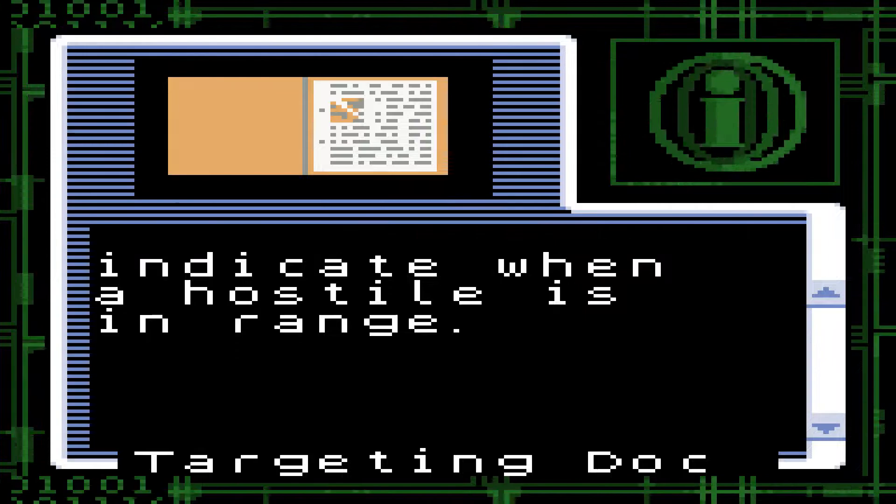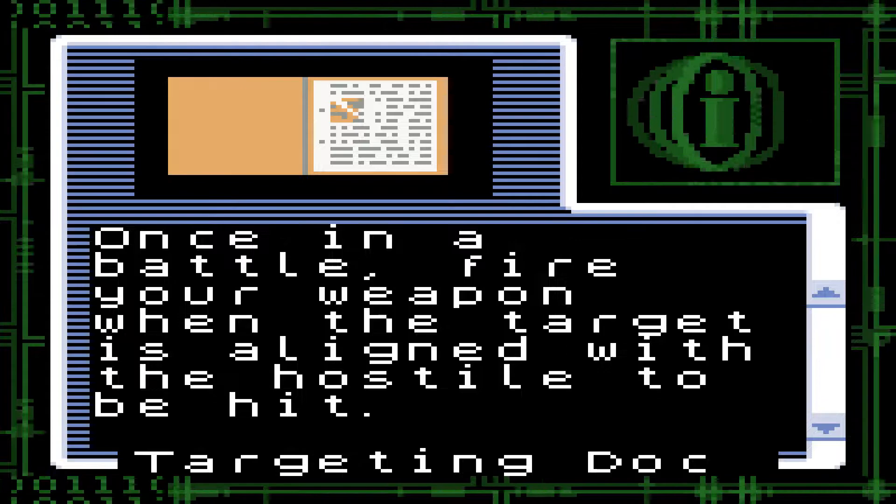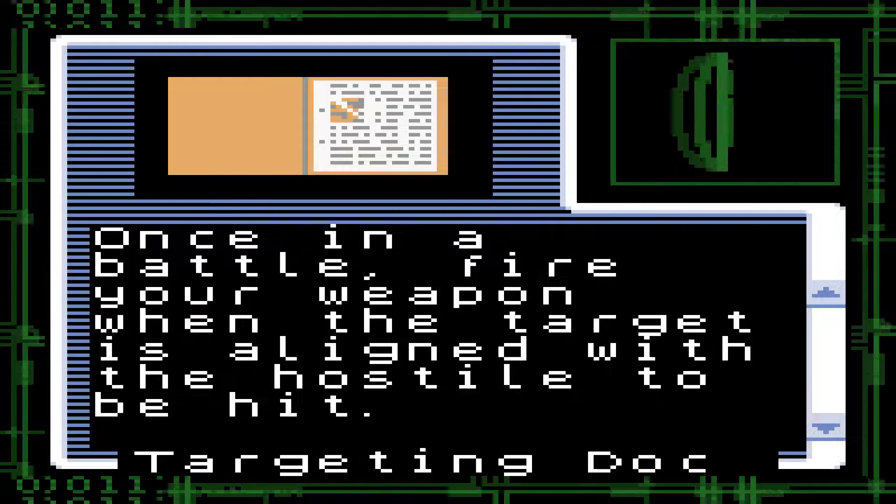'The sight will indicate when a hostile is in range. Deactivate the target system once a hostile is in range to activate the system — basically hold the button down, highlight the monster, let go of the button. Once in a battle, fire your weapon when the target is aligned with the hostile to hit. Remember that your weapons are less effective at greater distances.' I thought we had this one before.